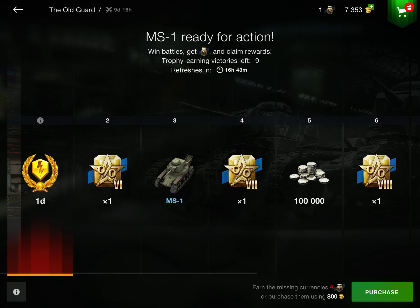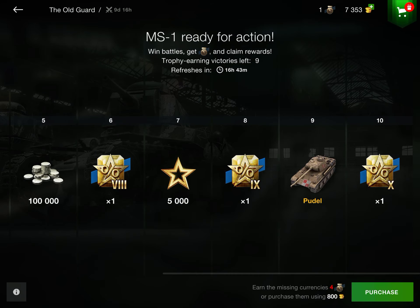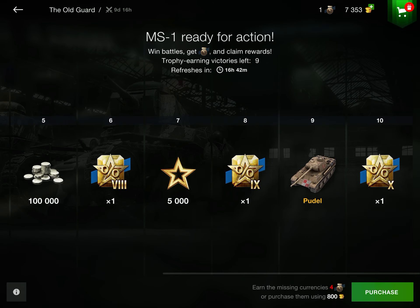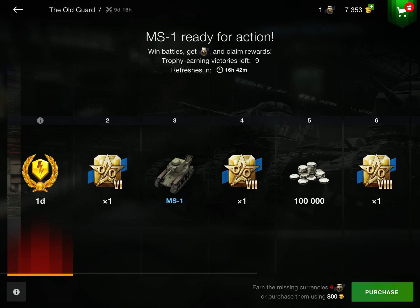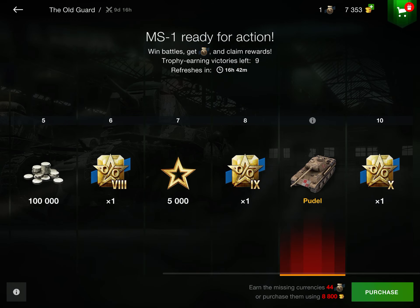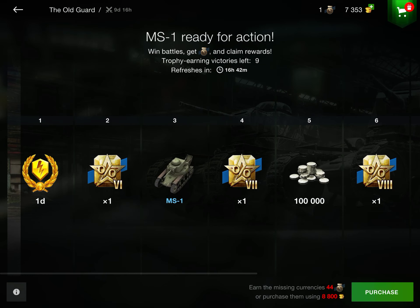The event just started today and you have basically just this page right here with all the stages — there are 10 stages total. You have two tanks you can get completely for free, and this event will be completely free-to-play. You'll be able to get a free Tier 2 tank and a free Tier 6 tank if you play just five battles a day. At five battles per day you unlock one stage: Stage 3 gives you the MS1, and Stage 9 gives you the Poodle.